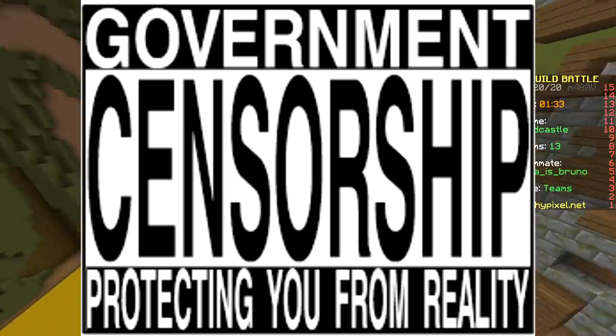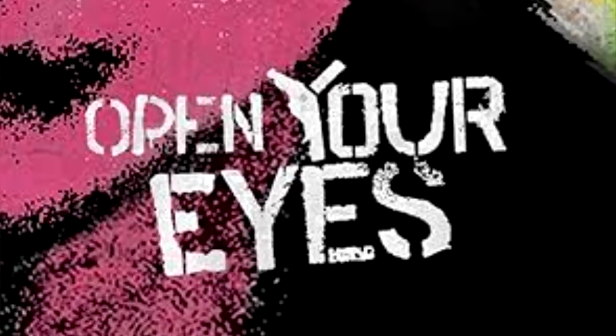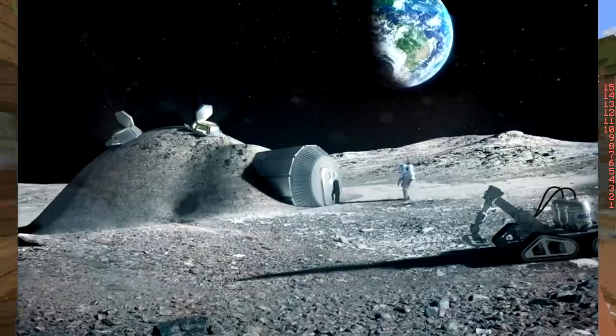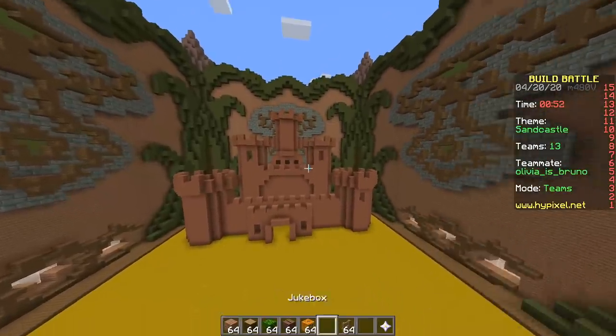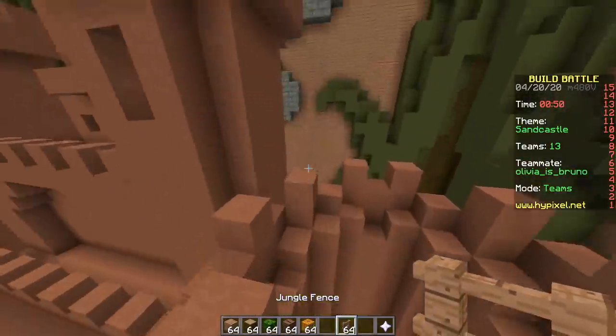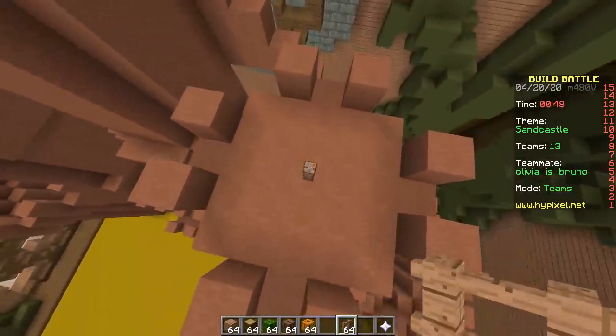The government has been trying to tell you that the earth is flat — wake up people, open your eyes! Here's some leaked NASA pictures of the earth that they don't want you to see — round! Anyway, that's our castle. We have a jungle fence so we can make flags.